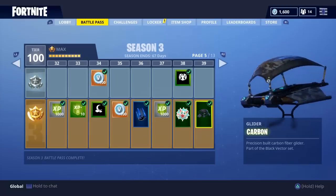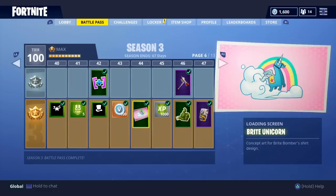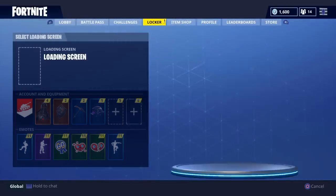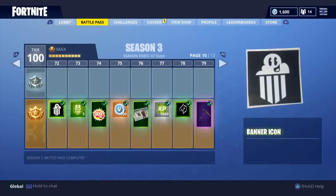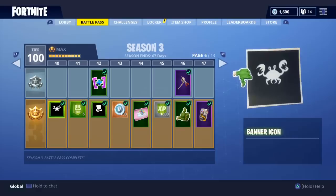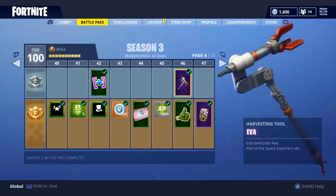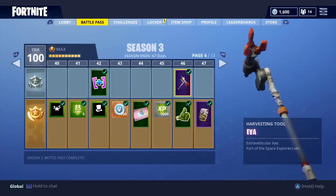The skydiving trails look really cool. Carbon is a good glider but I prefer the other one. 100 V-Bucks. That loading screen — I am definitely putting that on. You can set loading screens right there. I am putting that unicorn loading screen on — I don't know why but it just looks so nice. Page 6 of 13 — you've got the unicorn and the EVA harvesting tool.